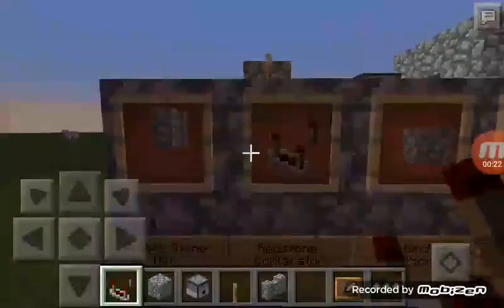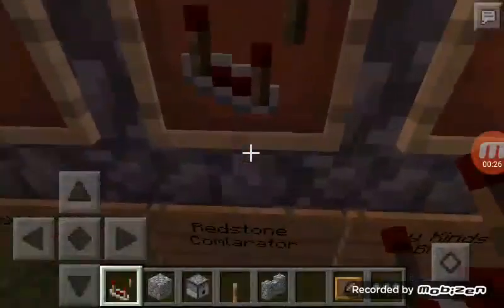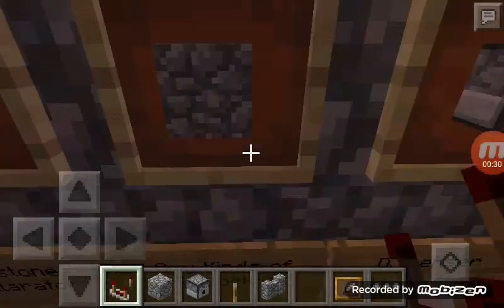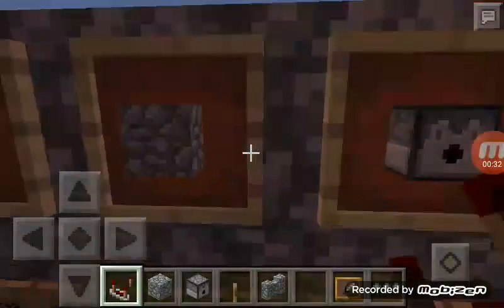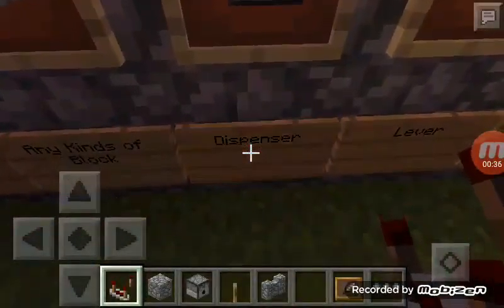First thing you're gonna need: cobblestone wall. Second, redstone comparator. Third, any kinds of block. Fourth, dispenser.